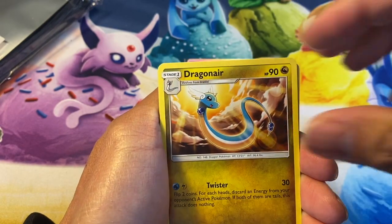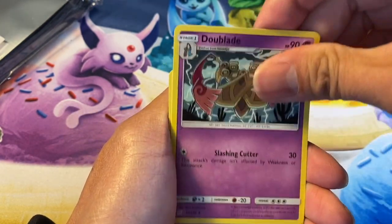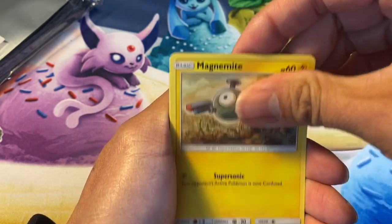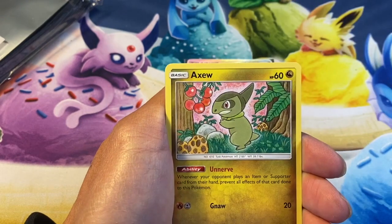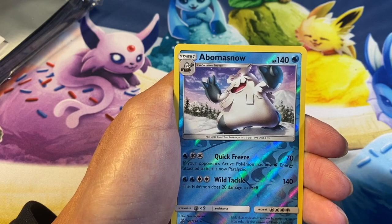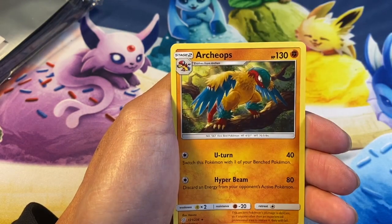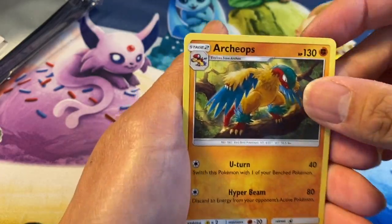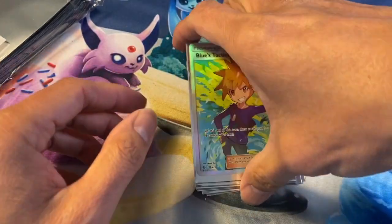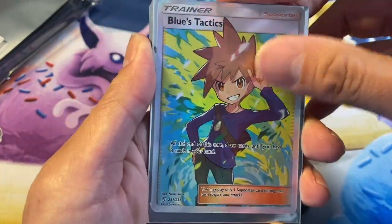Leaf energy, Dragonair, Steelix, Ponyta, Sneasel, Magnemite, Slakoth — reverse holo — and here we go, last card: 3, 2, 1 — Archeops, regular rare. Alright guys, let's do a short recap of the amazing pulls we got today: Blue's Tactics full art — wow — Wigglytuff GX ultra rare.